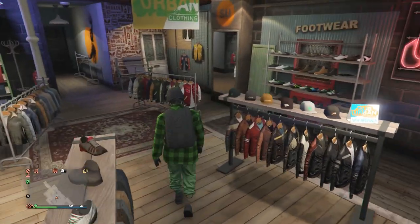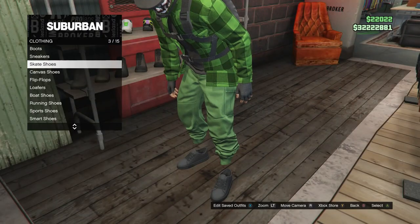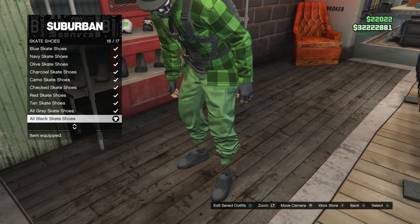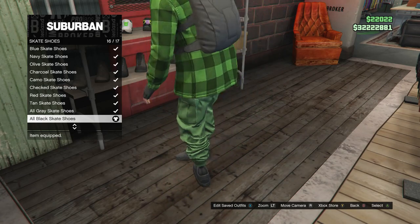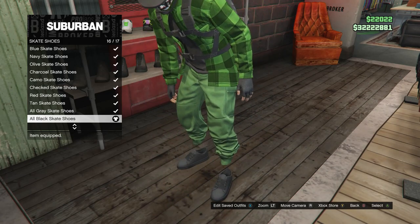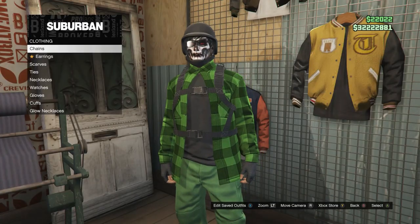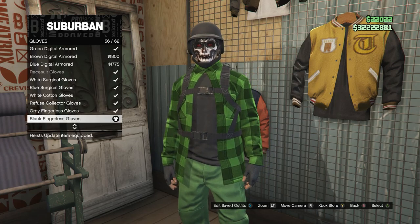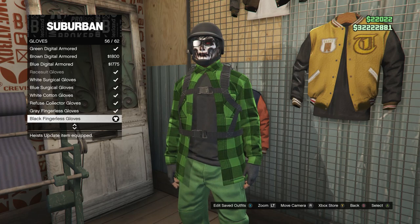Back out of your tops and head over here to the shoes. Once you are at the shoes, scroll down to skate shoes, which are on slot 3, and equip the all black skate shoes, which are on slot 16. After you equip them, back out of the shoes and head over here to the accessories. For the accessories, scroll down to gloves, click on gloves, and equip the black fingerless gloves, which are on slot 56.